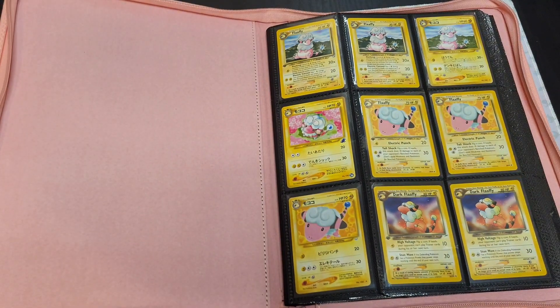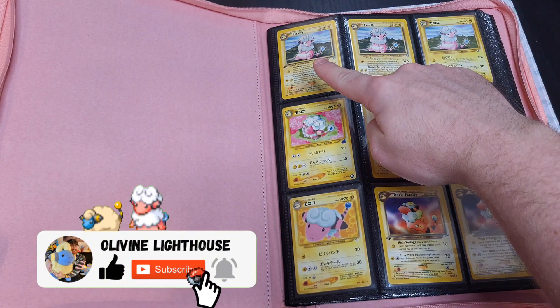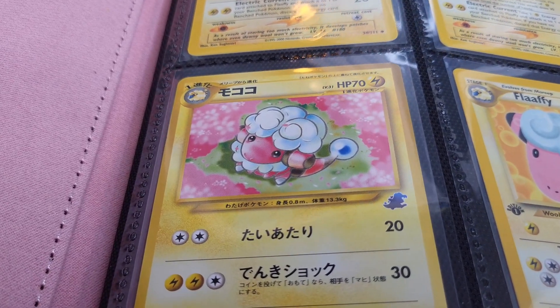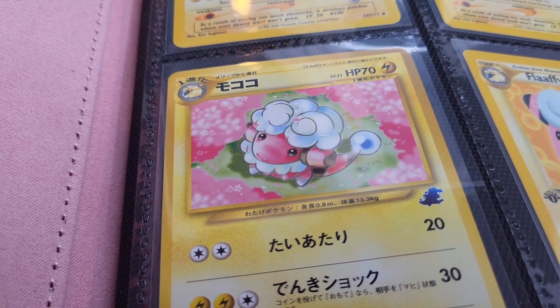The binder is organized first by art and then by language — first in English and then Japanese — then by First Edition and Unlimited. Immediately standing out on the first page is a beautiful Japanese Deck Promo, not included in the English release of Neo Discovery.